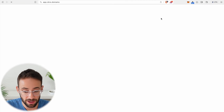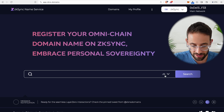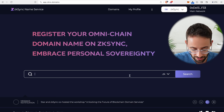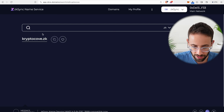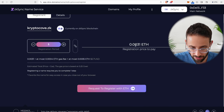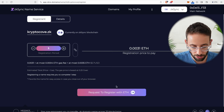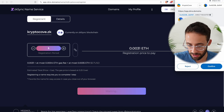Let's see if we can get CryptoCove.ZK — yes, that one is still available. We can register this for 0.0031 ETH, which is about five dollars. I'll go ahead and do that, hit request to register, and pay the gas fees on this transaction.